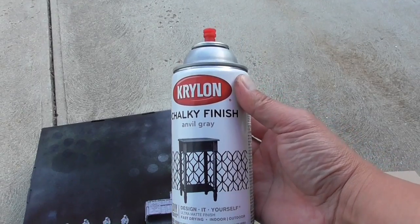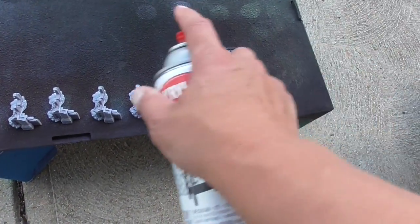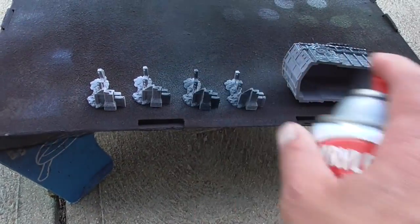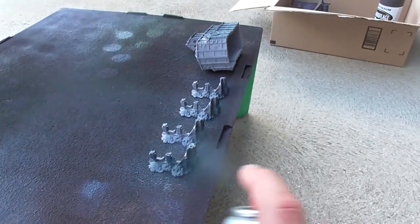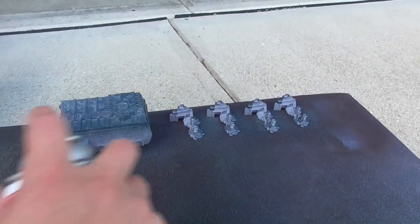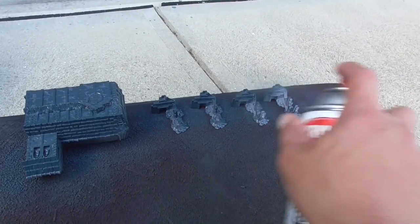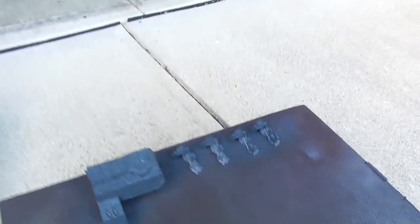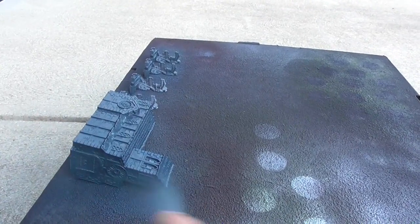Now I'm going to use the Chalky Finish Anvil Gray — I'm going to spray these with this dark gray primer. You might be wondering how I picked which ones I spray with brown versus which ones I'm spraying with gray. It's really the predominant color I see on the models. These guys have mostly stone, so that's why I'm spraying them with gray. But honestly, you can save some money and spray with either gray or dark brown — it doesn't really matter, because I'm going to show you how you can put the other color on regardless of what you prime with.